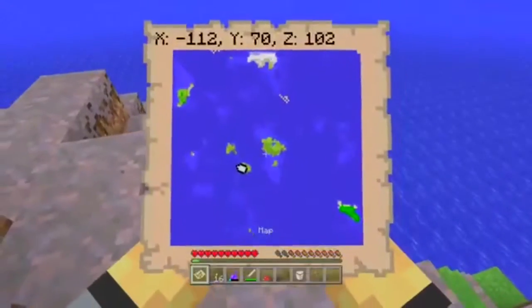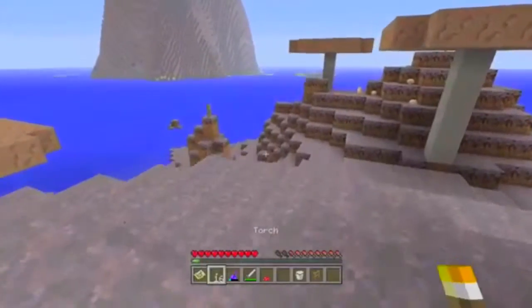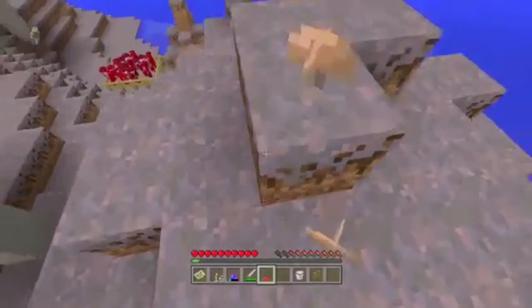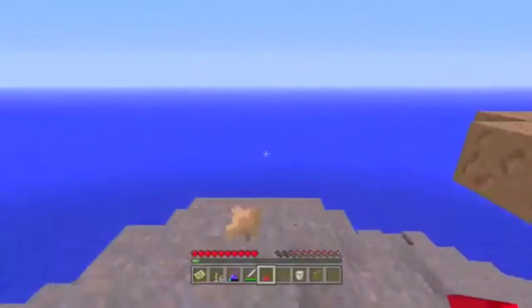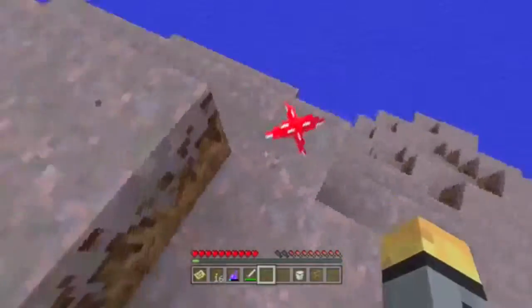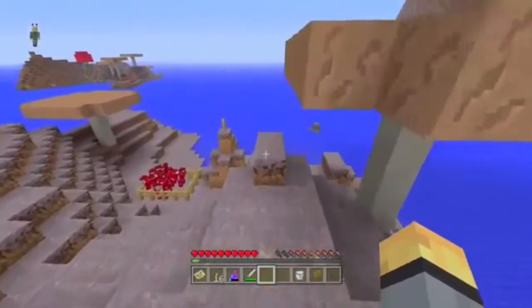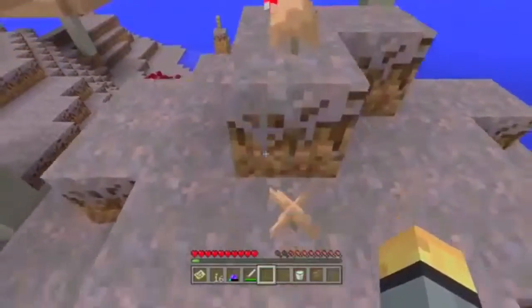And this is just a great biome - great for survival island because obviously there's a lot of things which you could get value from. You've got the mushrooms or mooshrooms, which could be used to make mushroom stew. Also, unfortunately you need wood to do that so there will be no trees there. But you can also flatten this out and then have a pretty cool world, because you would normally find an island made out of mycelium which is flat, and then you can use all the rest of the mountain that you've broken up to extend it. That'd be a pretty cool feature in my opinion, which is worth using and taking advantage of.